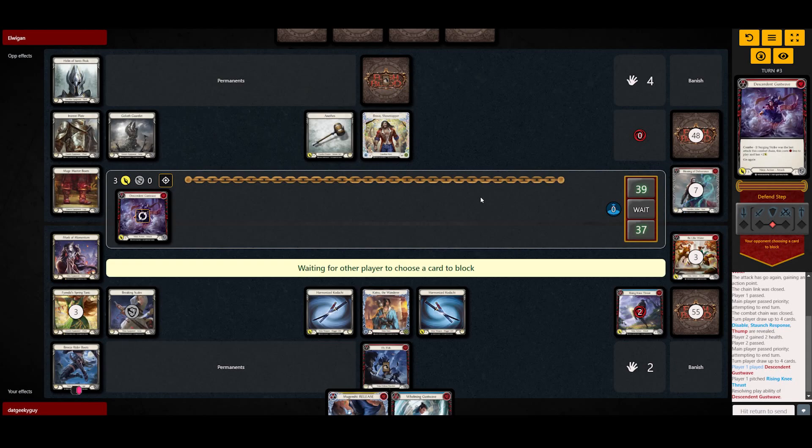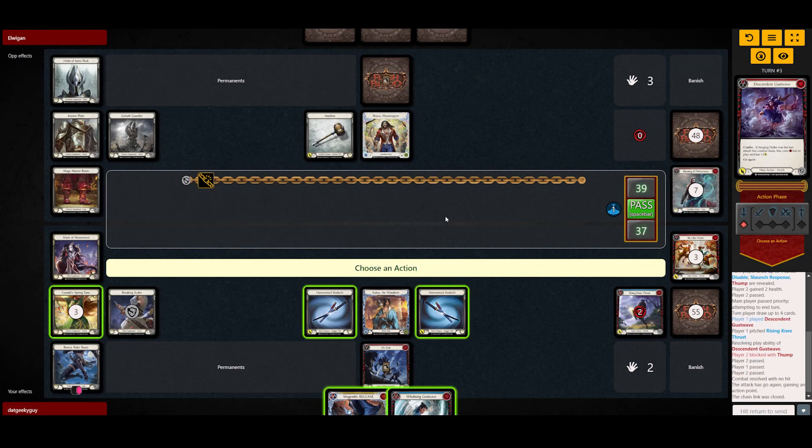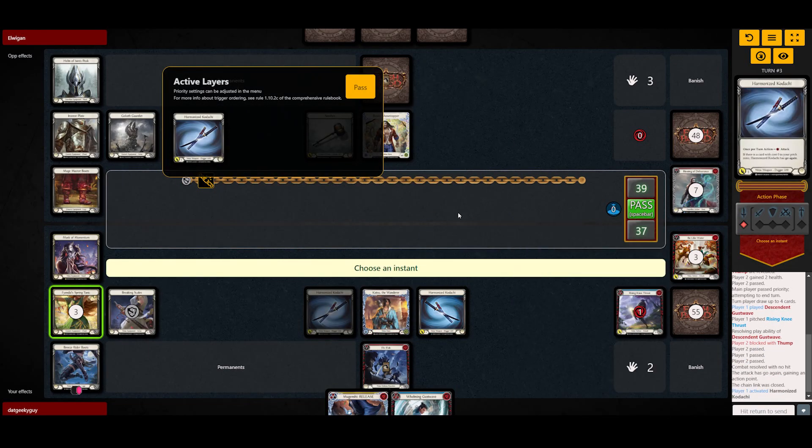One thing to know: Descending Gust Wave is a combo card, so you can actually use Breaking Scales in order to gain the plus one. Obviously he's gonna block that, so that's fine. We're gonna let him, and then go for the Kodachi Kodachi here.